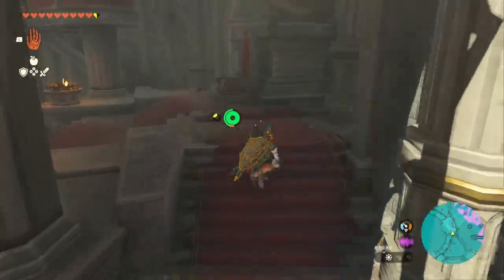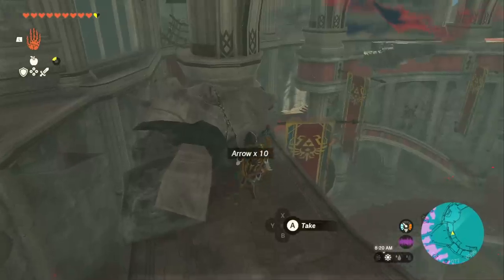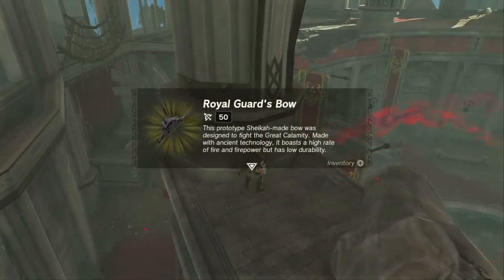After picking those up we're going to turn back around and head down these stairs, then go right up the other side. Once you get to the top, turn left and hop up this side right here. There's going to be 10 arrows, and if we hop to the other side it's an amazing bow with 50 damage.